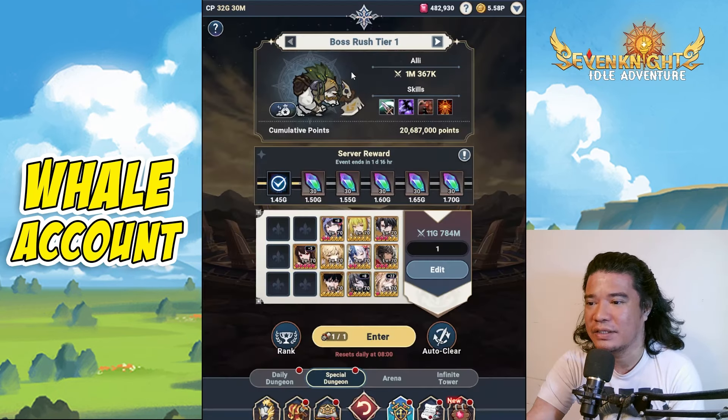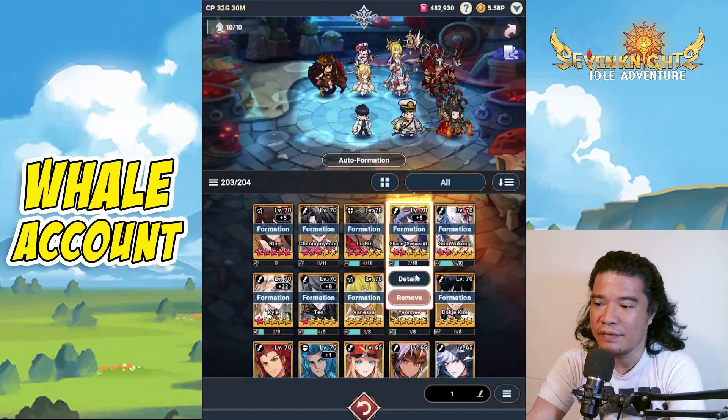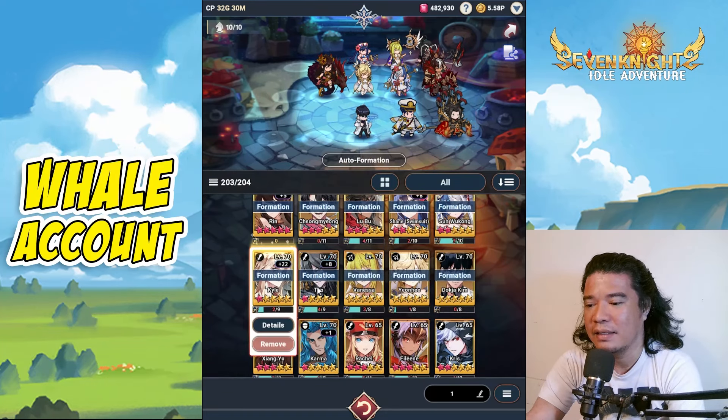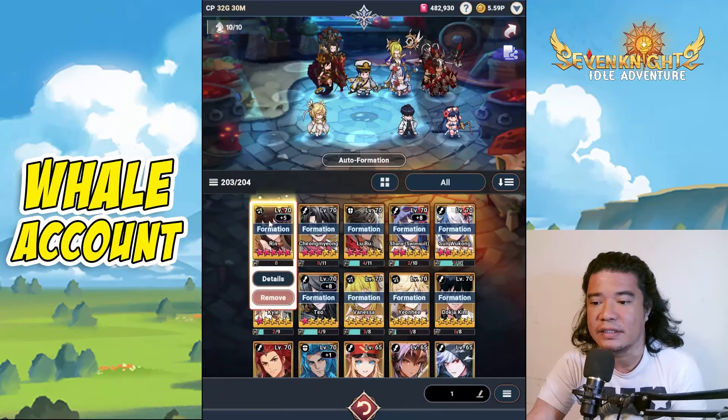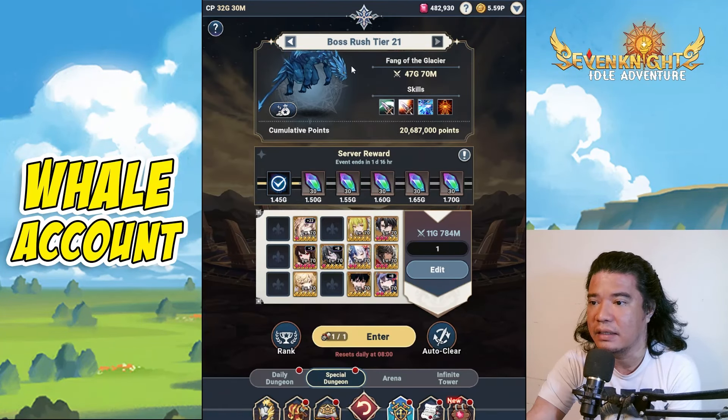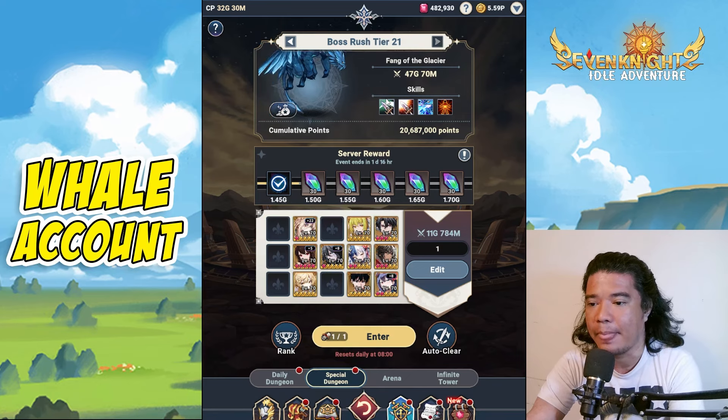In the Boss Rush, these are currently the heroes I use: Rain, Chomium, Lubo, Shane, Swimsuit San Wukong, Kyle, Teo, Vanessa, Yon Yi, Doc Jakim — and some of my friends use Karma instead of Ring. The highest tier on my end is Tier 21.